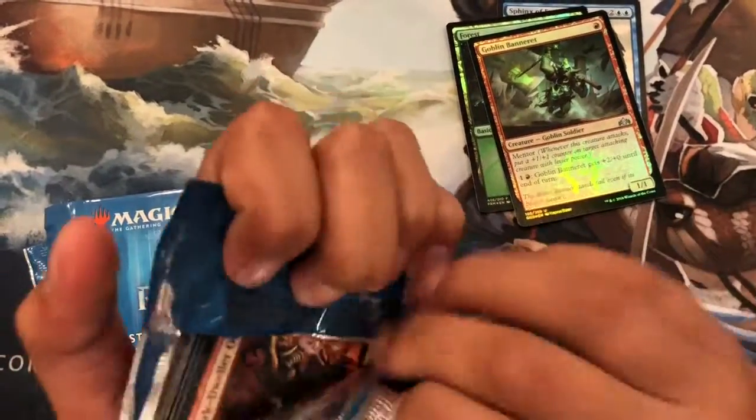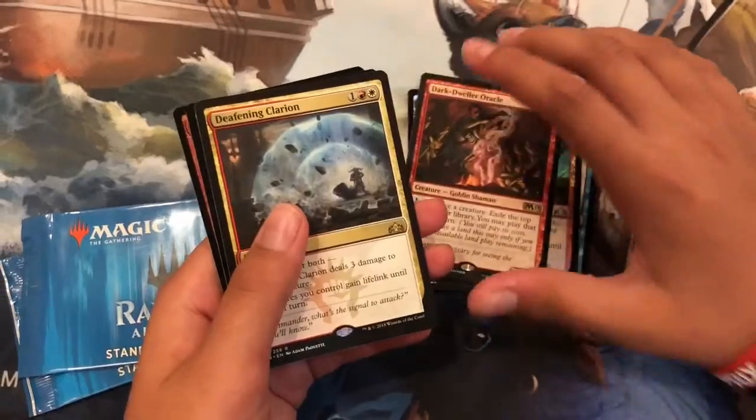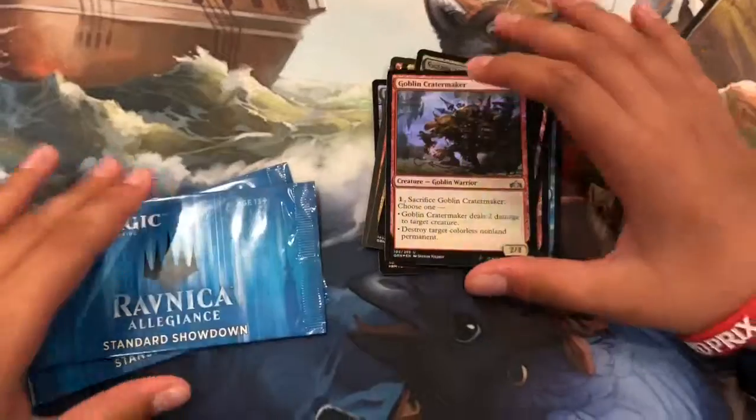So let's just open another one. Looks like he got Dark Dweller Oracle, Definite Clarion, a Swamp, and Goblin Crater Maker.